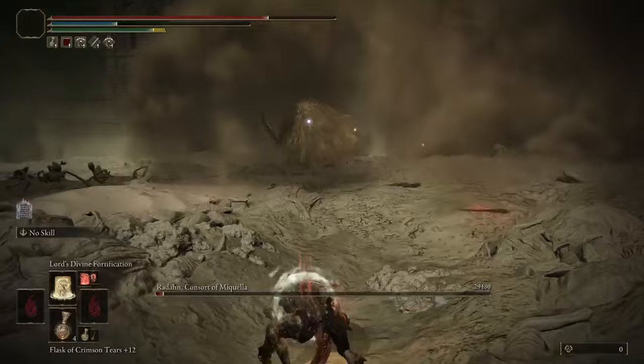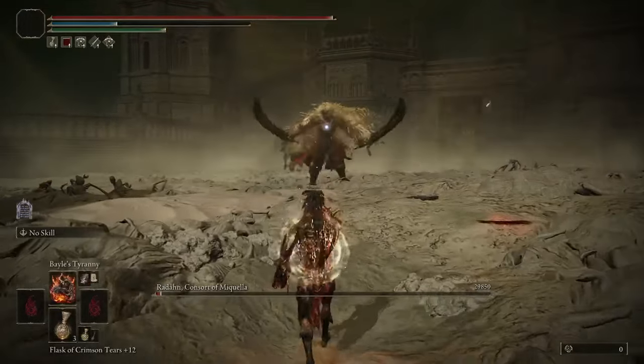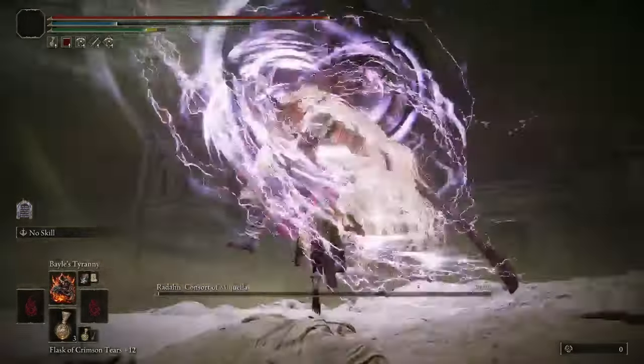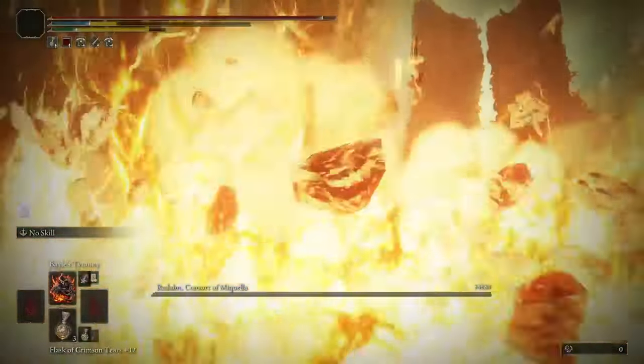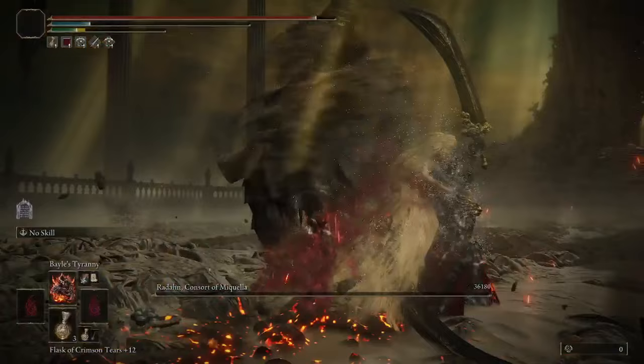After that, assuming the boss is still alive, he will usually follow up into Light of Mikula again. When he does, get directly underneath him, and once he starts landing, cast Veil's Tyranny to finish him off.